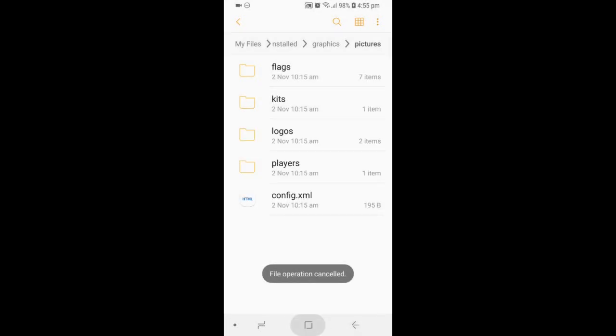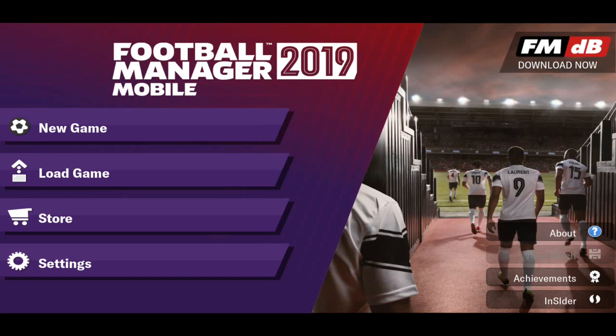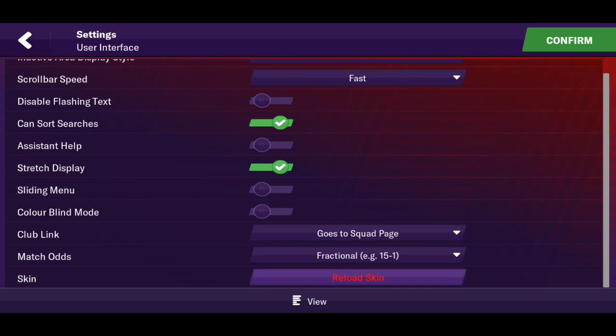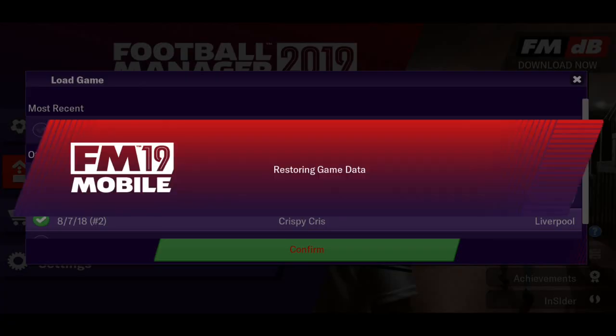Once that is done guys, you are good to go. You're going to need to go into the Football Manager game. Once you're in the game, before loading up or starting your new game, go to Settings. Once you're on Settings, go to User Interface, then go to the bottom and press Reload Skin. Press that — it will take maybe a minute and then you should be good to go. Back out, go to Load Game, and load your preferred file or create a new game.